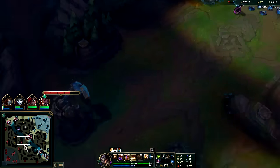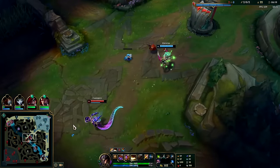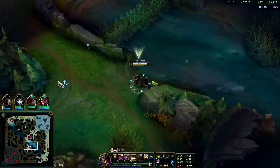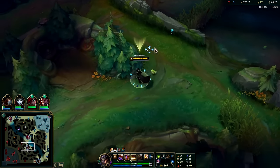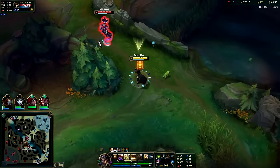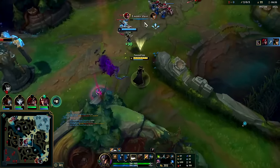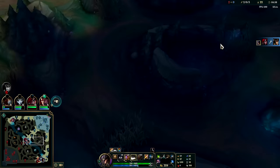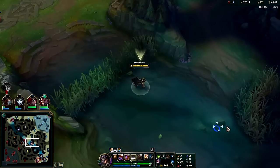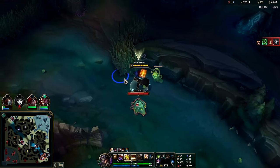We'll run over mid real quick — she's still level five, she's gonna hit six soon so I want to put some heat on her. Let her feel my power. Got it — stun in the Q, triple autos, nice nice nice. Easy dude, perfect timing. She hadn't quite hit six and she doesn't have boots because she's Cass, plus we know she had no flash.